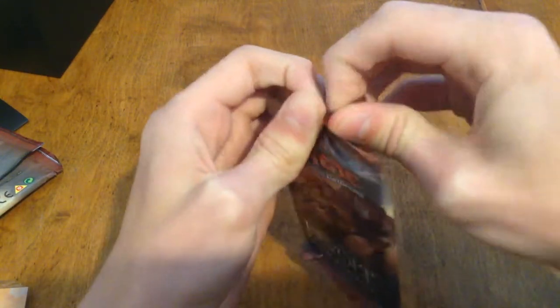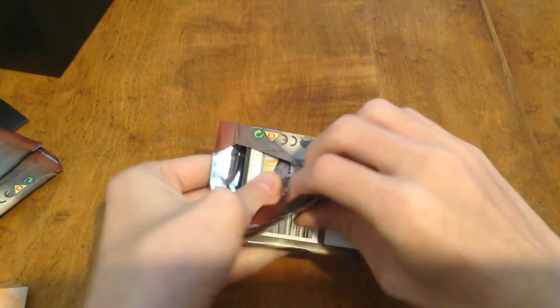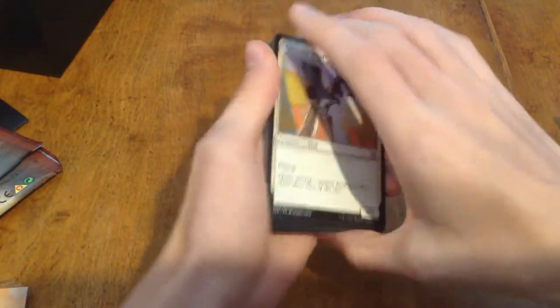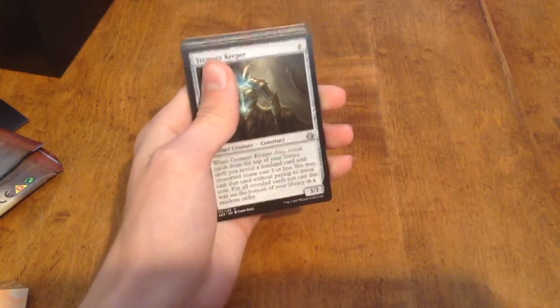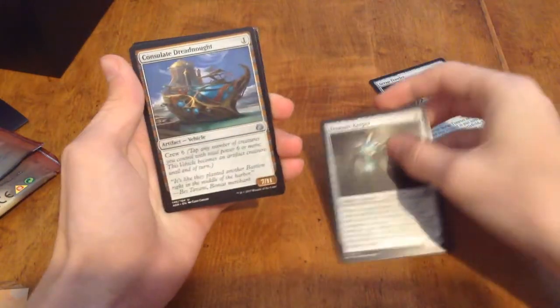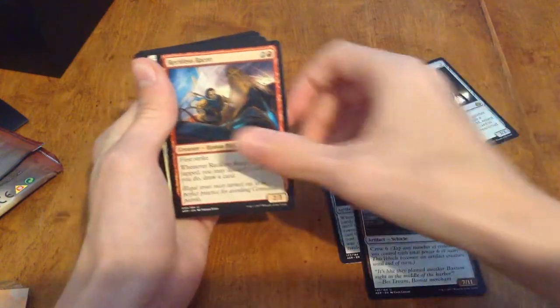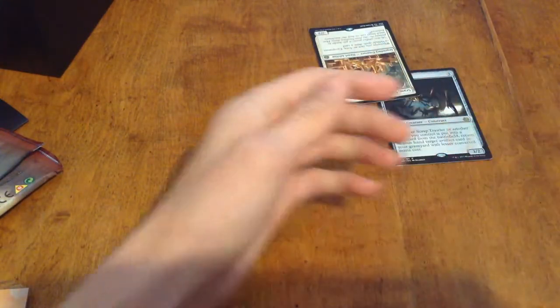On to pack two. Treasure Keeper, Consulate Drug Knot, Reckless Racer. It's a bit slippery opening these.